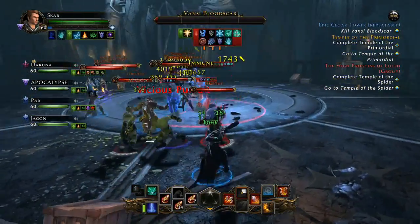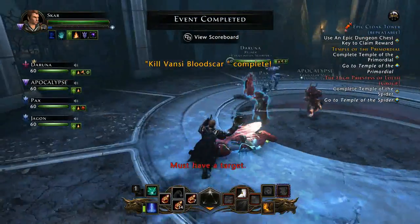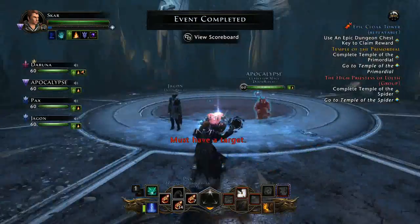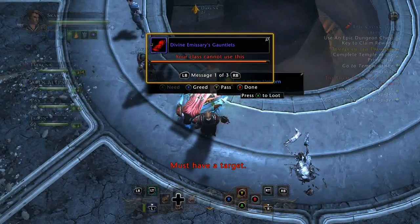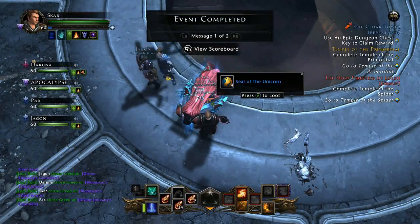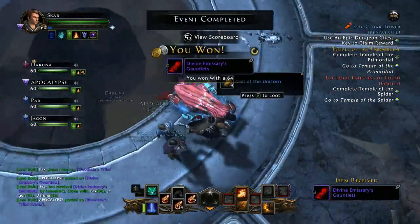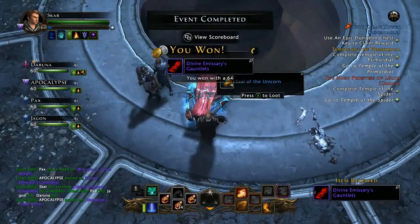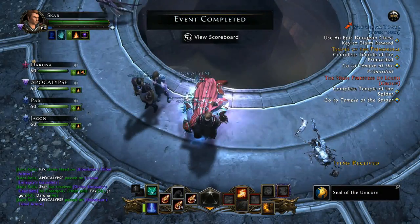Then you come over to the last boss, Bloodscar. Basically wipe her out, mop up the adds. Run over and grab the Seals. She does drop Tier 1 Epic items, which is nice - you might get lucky and actually have some designated for your character.